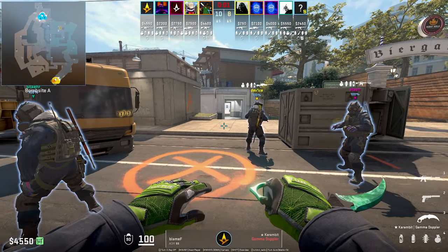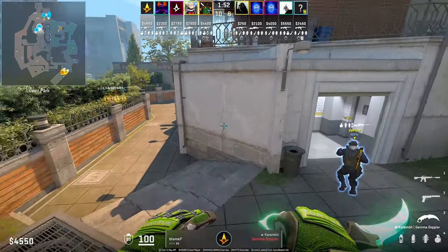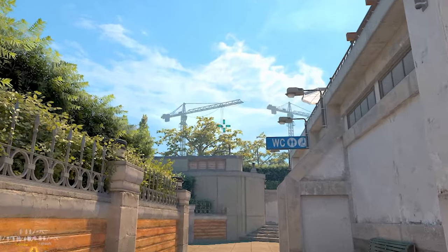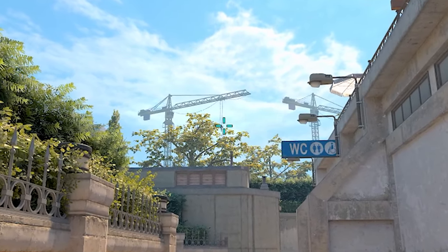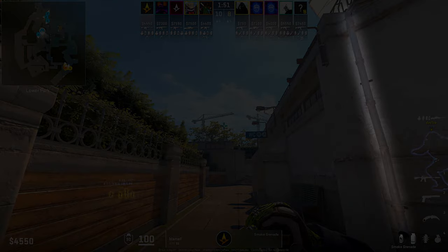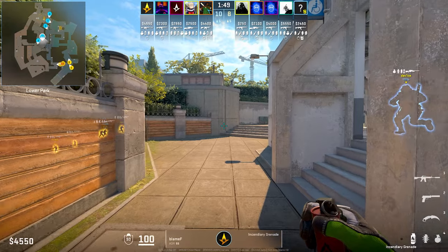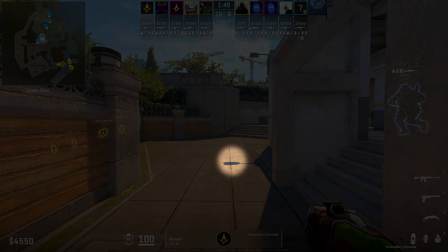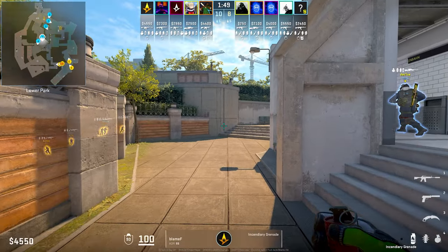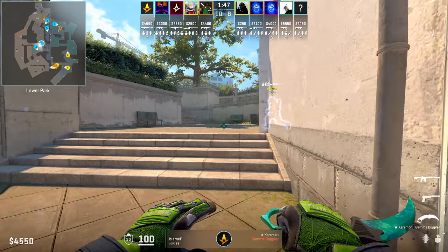Looking at Astralis as our case study, as I've seen them use it the most, Playmeth is going to smoke off ramp. He does this by running in line with the corner of this vent, putting his crosshair constantly above these trees, and when he hits the drain pipe on his right, he will run and middle-click jump throw. Afterwards, he will align himself with the shadow, put his crosshair on the bottom half of this line on the wall, and run and jump throw as soon as he hits the bench.